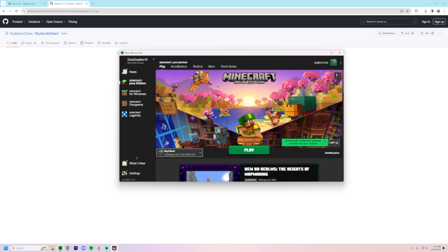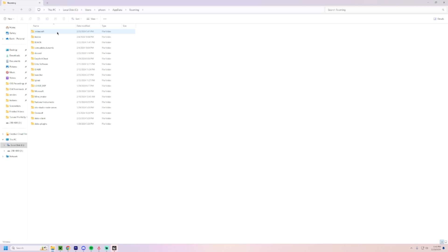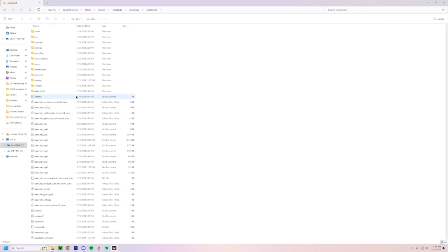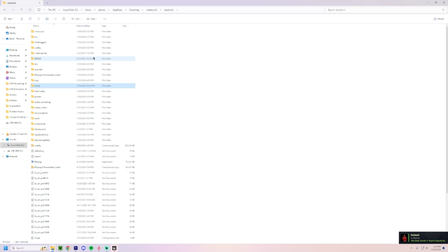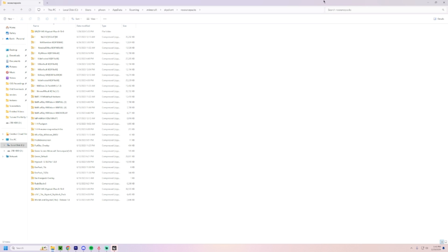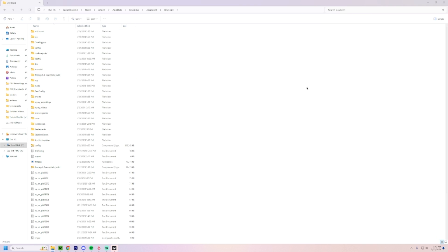If you want to add more mods that SkyClient doesn't include, go to %AppData%, then .minecraft, then the SkyClient folder, and then mods. If you need to install a mod, just drag the .jar file into that folder. For texture packs, go to the resource packs folder in the same SkyClient directory and drag the .zip file in. That's all you need to do — very simple.